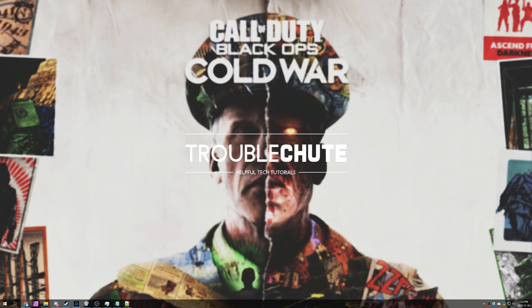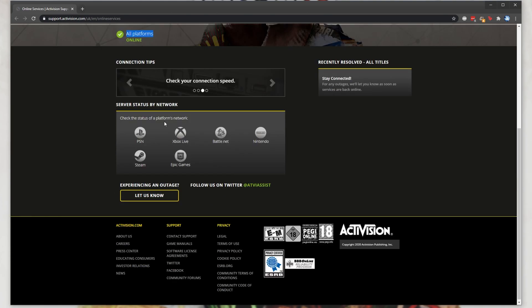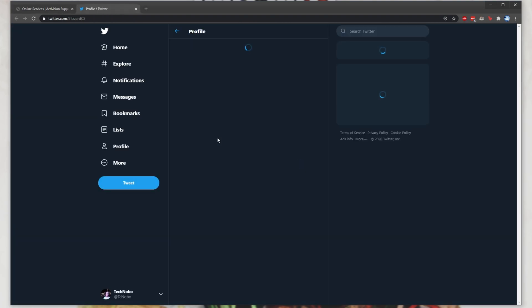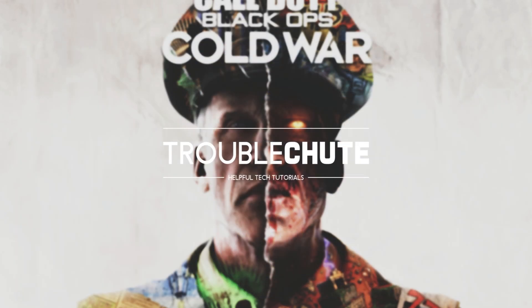Ask a friend if they can connect, and also click the link in the description down below, which will take you across to this online services page. Simply select Call of Duty Black Ops Cold War and make sure it says online for all platforms. Scroll down, choose the platform that you're connecting to the servers with — I'm using Battle.net — and check the Twitter to see if there's any announcements of maintenance. If not, which there probably isn't, it could just be you.